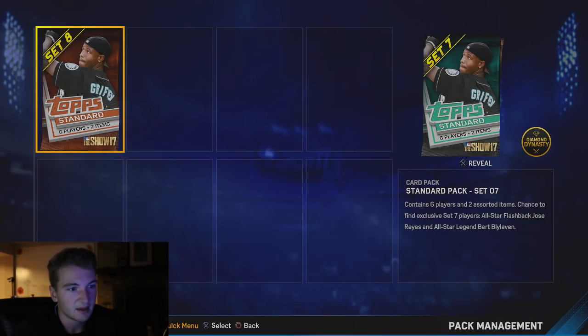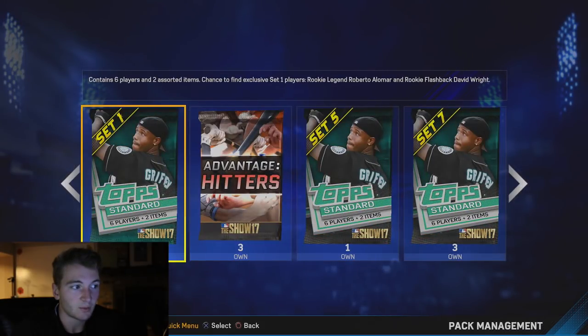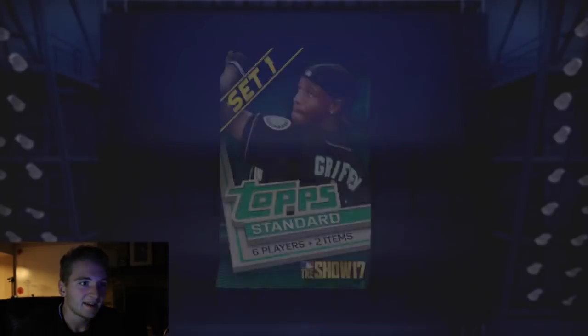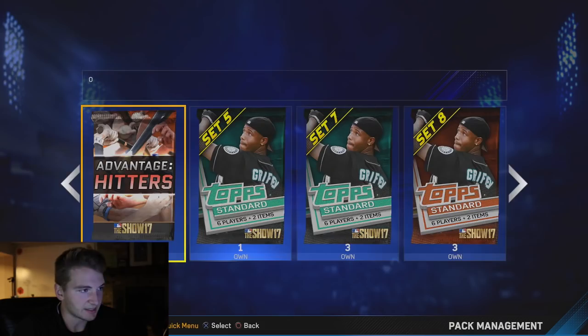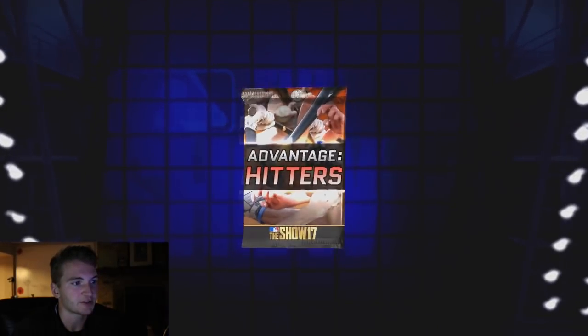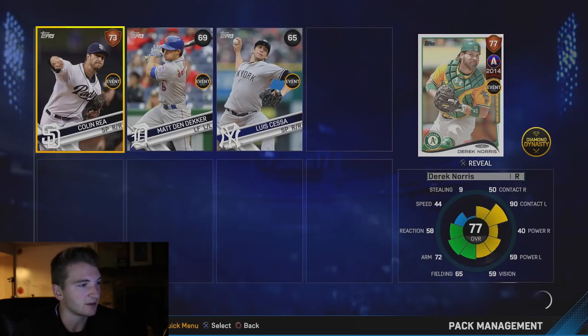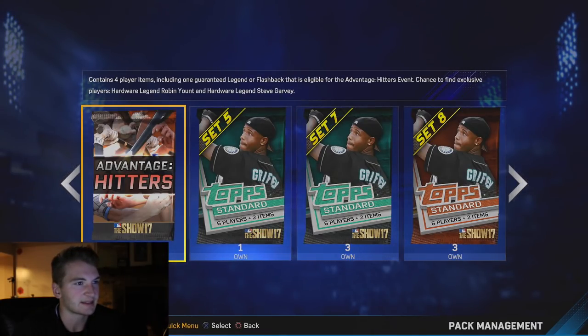Advantage Hitters again. Set 5 - we could get Nolan Ryan or CC Sabathia, that's actually a good one. Or we can get Roberto Alomar or David Wright - not the greatest one. Why do we keep getting these Advantage Hitters packs? Those are like the worst ones you can get. A Bases Loaded pack - what was Set 8? Jose Reyes or Blyleven. Chance to find Andre Dawson or Gary Carter - not bad. We got three Advantage Hitters packs, and we're guaranteed an All-Star since there's one guaranteed legend or flashback eligible for Advantage Hitters.